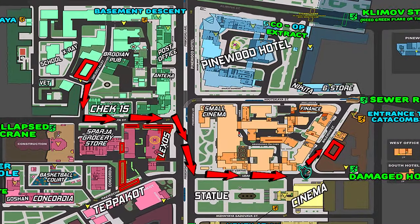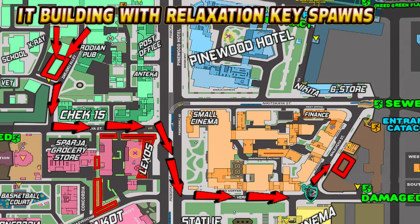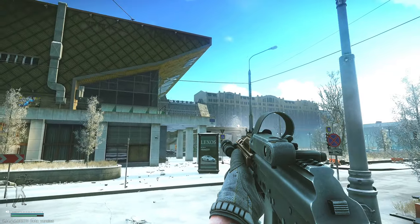Here's a map of Streets. To locate the Hive Club and use the relaxation key, we will be going in the alleyway that's in between the Damage House and the Sewer River PMC extracts, and my PMC will be starting just outside the Big Cinema.